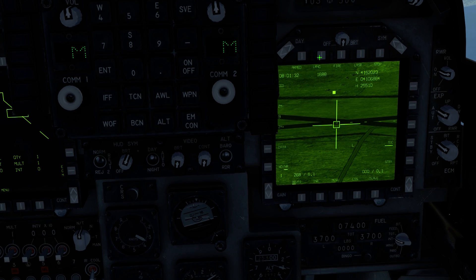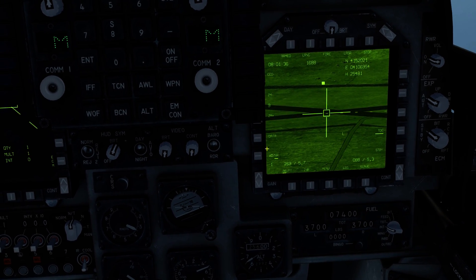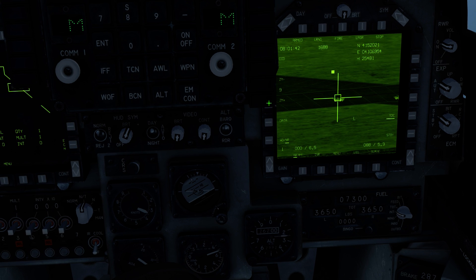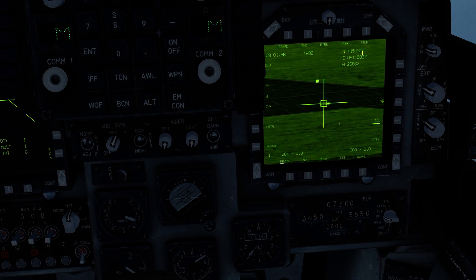I think this setting means long range — I clicked it on but I'm honestly not sure, that's just my guess. I have it max zoomed in. So this is wide, narrow, and that's max zoom. We also get north and east coordinates displayed up here as well.